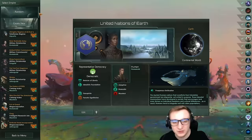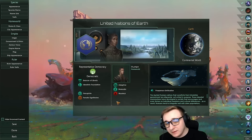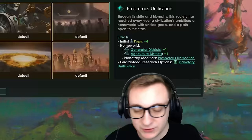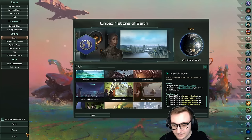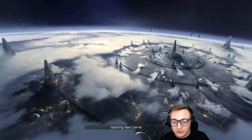So here we are with all of your submitted empires - look at how beautiful they are. We will be using the United Nations origin because apparently, according to a Reddit post, it will also spawn the Commonwealth of Man, which is an extra empire. We will however be switching the origin to Imperial Fiefdom for even more empires. It only works if you do one, otherwise you'll just spawn as a vassal. We do have 30 AI empires but all of the AI empires will be spawned as federations, tripling the number.